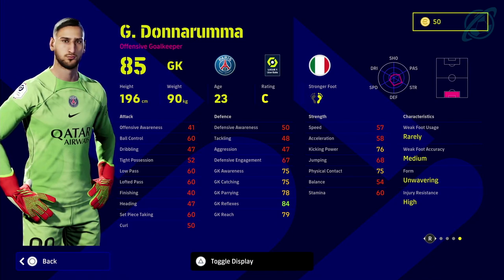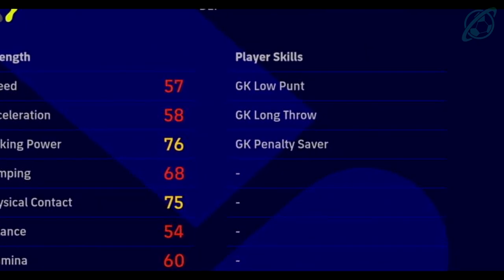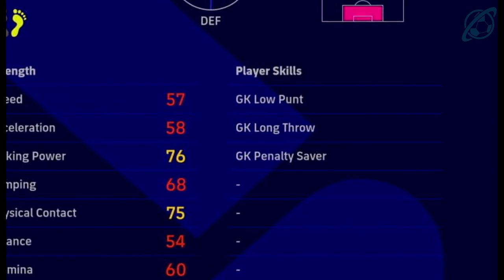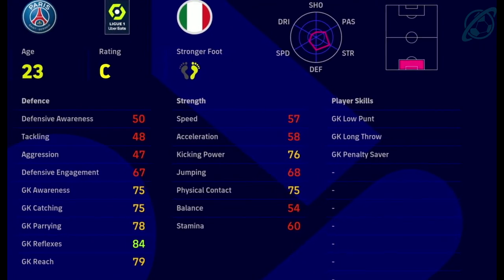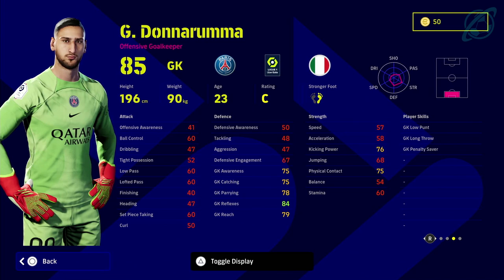The first thing to notice about Donnarumma — why I think he's so good — is the Goalkeeper Reflexes skill and the fact that he's got Unwavering Form. He's also got Long Throw, which is a hugely underrated player skill for a goalkeeper. Low Punt is equally important. I throw a lot of balls out to my wingers to start attacks, or start breaks instantly from a manual save counter attack. For the likes of Oblak, he has Long Throw but not Low Punt, and Courtois doesn't have Low Punt either — so Donnarumma has both. He also has Penalty Saver.